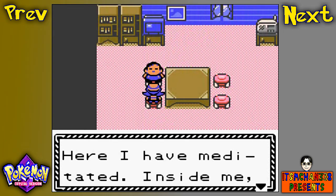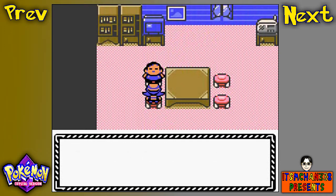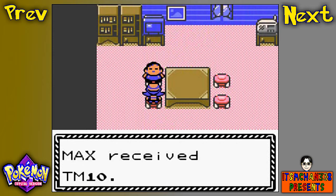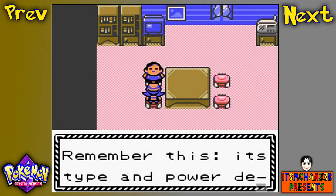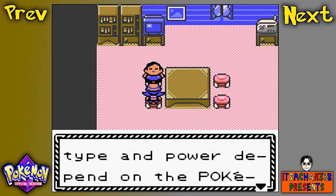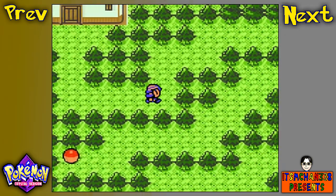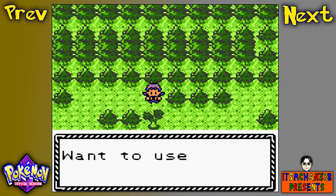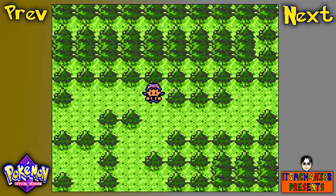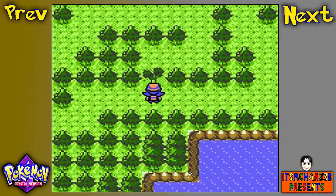A man says: 'I have meditated inside me, a new power has been awakened,' and with that you get TM 10 for Hidden Power. Its type and power depend on the Pokemon using it, so any Pokemon can have any type of Hidden Power. On the move description it says Normal, but that does not mean it is a Normal type move — so keep that in mind.